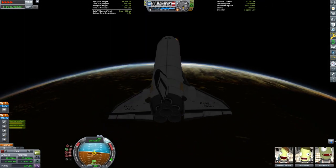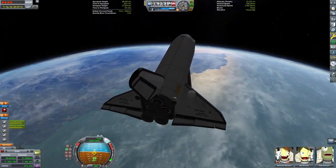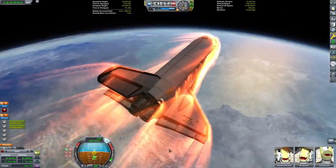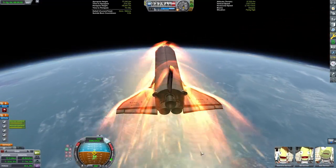The real shuttle would hold a 40 degree angle of attack, and that would have been better here as well, but I don't have a built-in general purpose computer to control my reentry. Having another docking port in the front of the payload bay rotated 40 degrees may have been a good idea to help the craft hold a higher angle of attack.